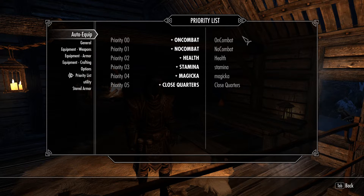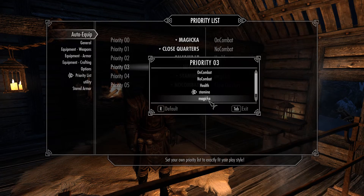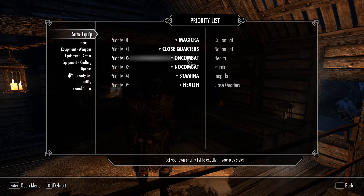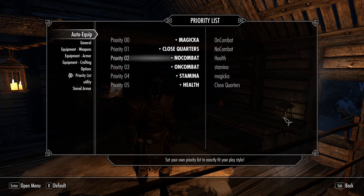Now the priority list — this is where you choose how the system works. You choose: do I want magic to be the highest priority? Do I want close quarters next? Do I want health here, on combat here, no combat there? You choose. Except for one thing: on combat acts like a stop. Nothing below on combat will ever be called — including no combat. So if you want to equip mage light and similar items via no combat, it's not going to trigger if on combat is ranked higher. Remember: on combat is a stop; nothing below it gets called at all.